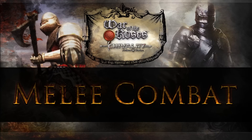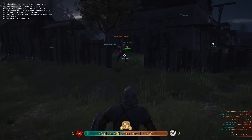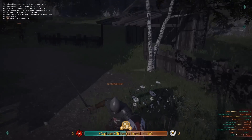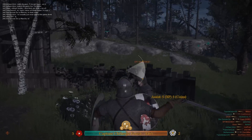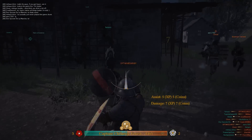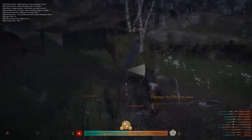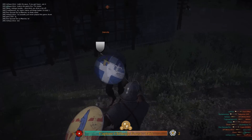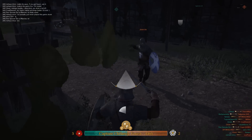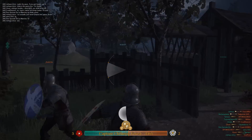Melee combat in War of the Roses uses a four-directional system. Holding down the mouse button and flicking in a specific direction will cause you to charge up an attack dependent on the direction you chose. These attacks have some minor variants but tend to boil down to left slash, right slash, overhead, and stab motions. The directional system also applies to blocking, and it is possible to fully parry an attack if you block in the same direction the attack is coming from. Shields provide a complete block as long as you are facing the attacker and are not penetrated by the weapon. Melee combat also features several special attacks including a push and shield bash dependent on your chosen abilities.